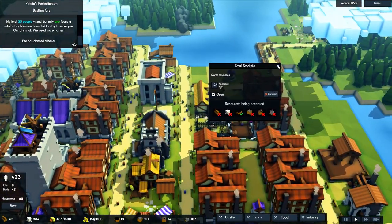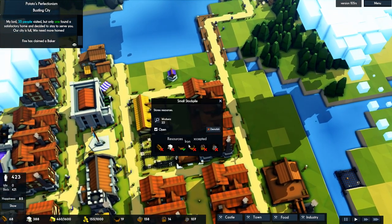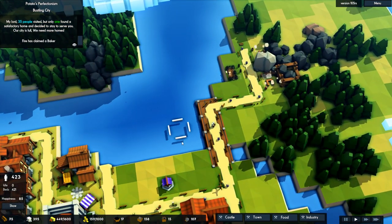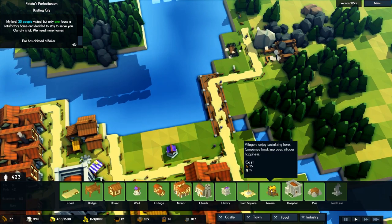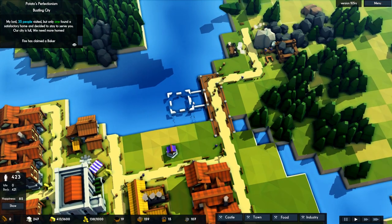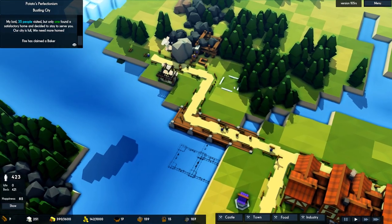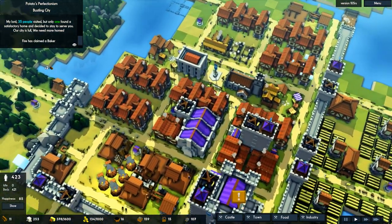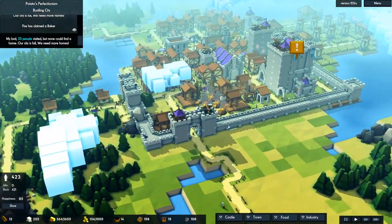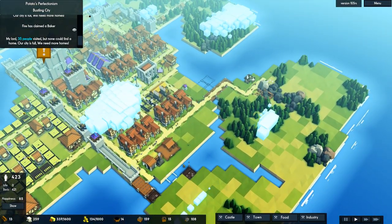The workers are just standing still — that's unfortunate. I'm going to set up over here and then demolish this, because it doesn't seem to be working for me. I'm going to make a pier over here because I want to put down some more houses. More wood is required. Fires claim another baker — unfortunate. How are our defenses? I think our defenses are starting to look pretty good. We're very vulnerable on this side of things, but we can shore that up pretty quickly. I'm a little stuck for wood right now.